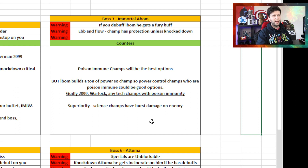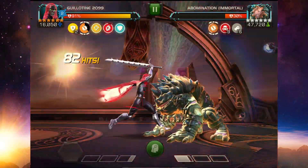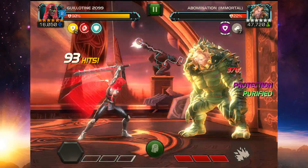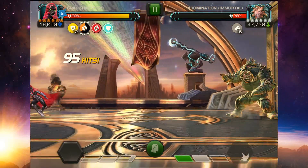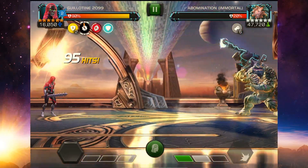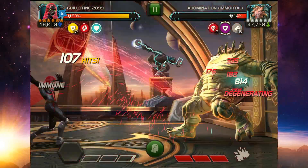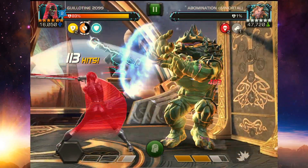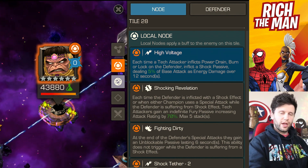For Immortal Abomination, it comes down to personal preference, but I feel it's all about poison-immune champions. I personally use Guillotine. Warlock can work — any tech champion that's poison immune, especially with power control. The champion was building power quite quickly. You may also opt for science champions, which have superiority and do burst damage based on Weak Link, so science champions that are poison immune may be really good here. I tried Medusa but felt I wasn't countering the power generation enough — champions with strong power control may be better options.